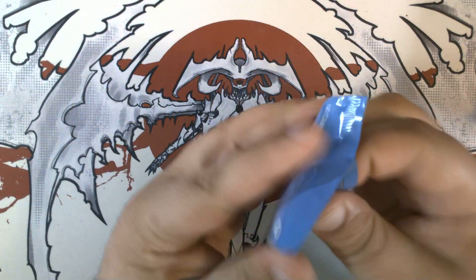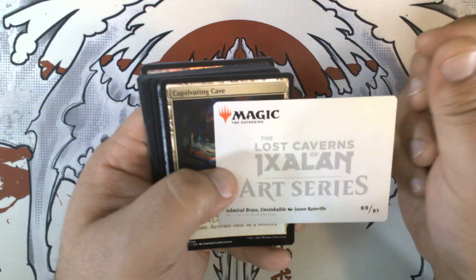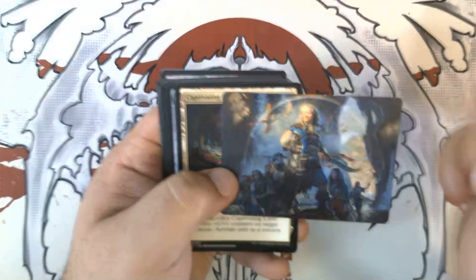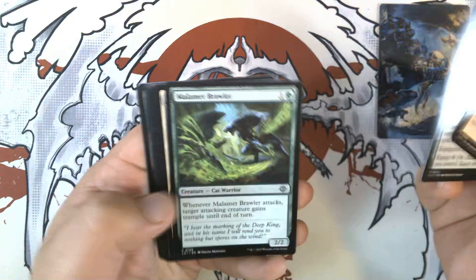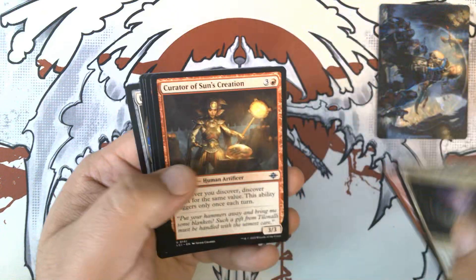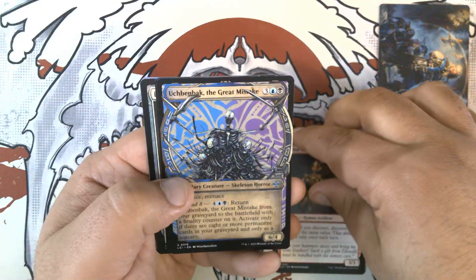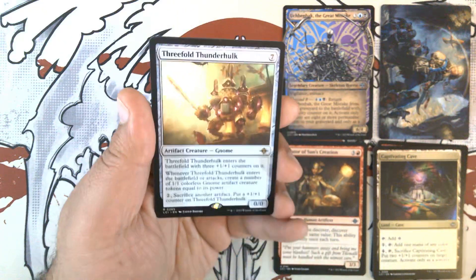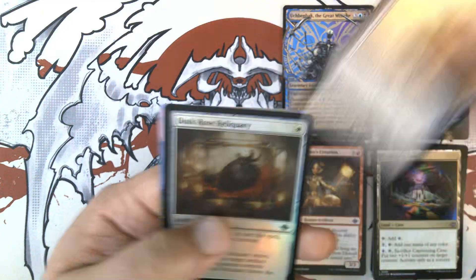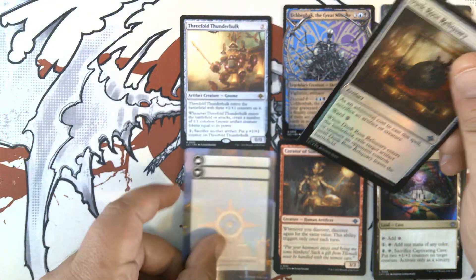Pack number one. Looks like we might get a hit off the list. Admiral Brass — Unsinkable. Refocus. We have our commons and our showcase Ochlenbach. We have Three-fold Thunderhulk, number 265 — that is our fourth Three-fold Thunderhulk. We have foil Dusk Rose Reliquary and a flip card instead of a token.